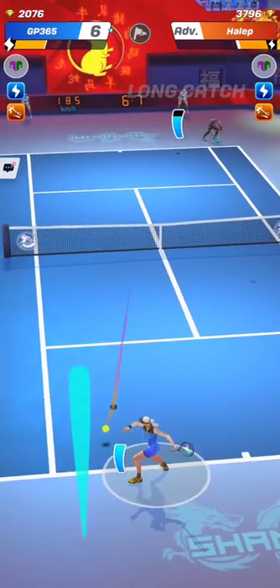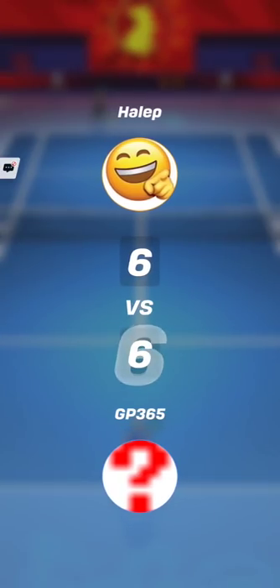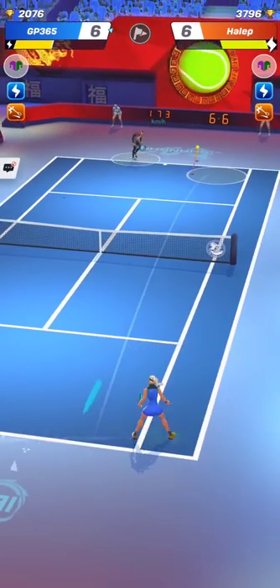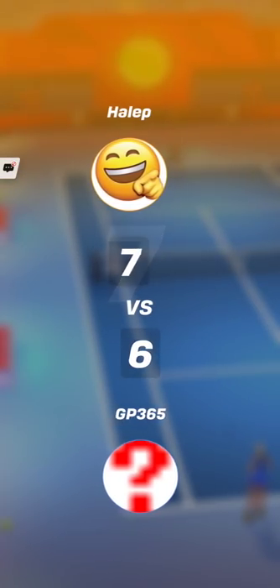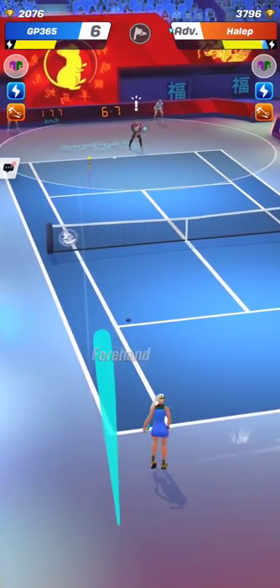Whenever you do a long catch, try to return the ball to one of the two corners if possible, instead of simply putting the ball back on the court. That may invert the situation, making your defensive shot an offensive one, and you will be able to hit the winner on the following stroke because your opponent was outflanked.